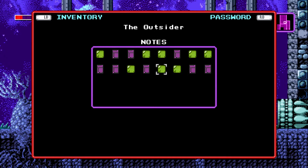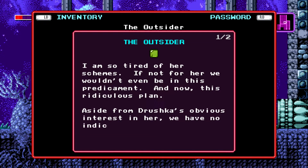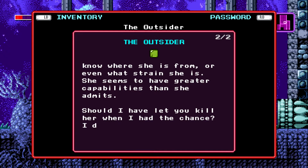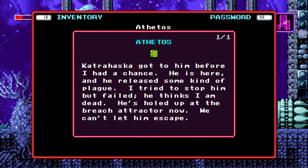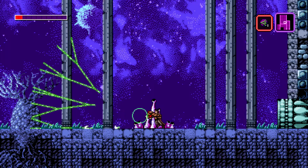What the hell, man? Here's the outsider — it's the thing that we replied to. I'm so tired of her schemes. If not for her, we wouldn't even be in this predicament, and now this ridiculous plan. Aside from Juska's obvious interest in her, we have no indication she's even telling the truth. We don't know where she is from or even what strange she is. She seems to have greater capabilities than she admits. Should I have let you kill her when I had the chance? I do not know what's right anymore. Ana Theidos: Skaterhaska got to him before I had a chance. He is here and he released some kind of plague. I'm trying to stop him but failed. He thinks I am dead. He's holed up at Breach Attractor now. I can't let him escape.